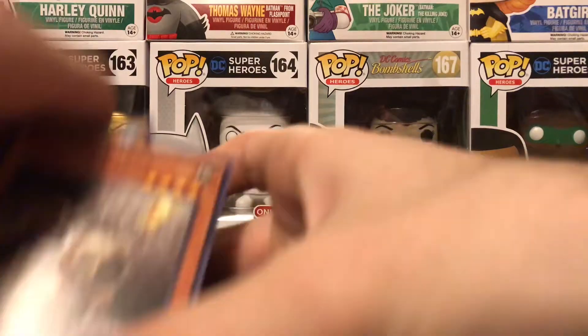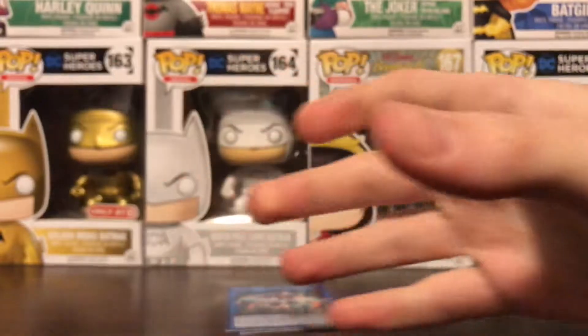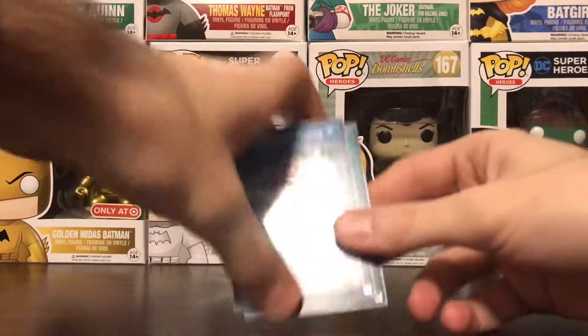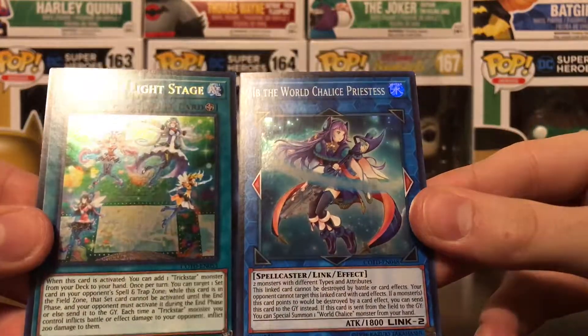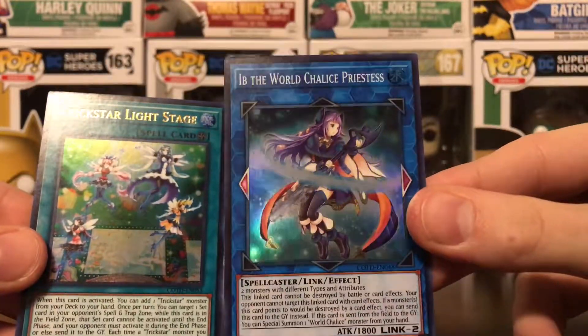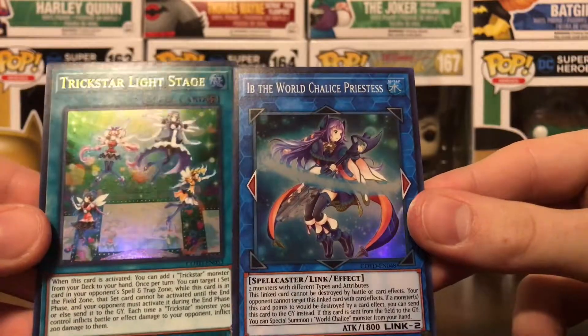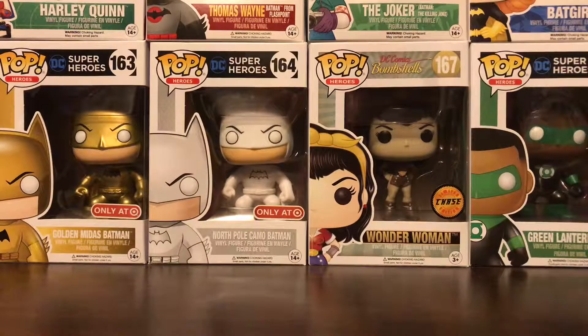Thanks for watching this first part. The other five parts should be coming very soon after this, if not already available to watch. I picked up two really nice looking ones — I'm personally digging this Ib, even though it's a Super Rare, just because I love the design of these Link cards. But this Trickstar one, Ultra Rare — yeah, great. Thanks for watching. Please remember to comment, rate, subscribe, and like the video.